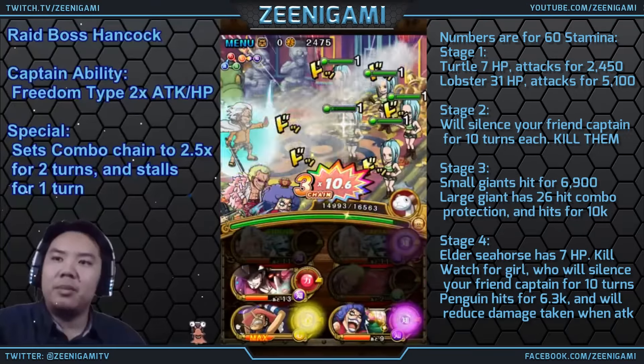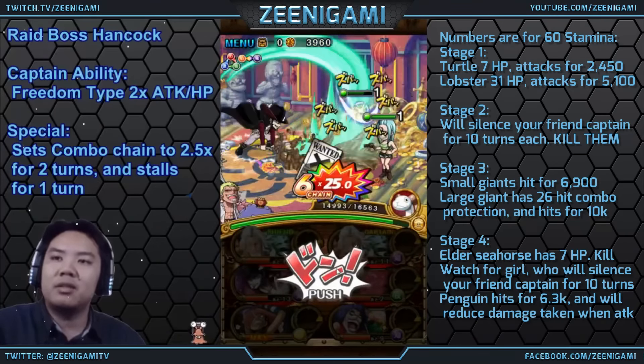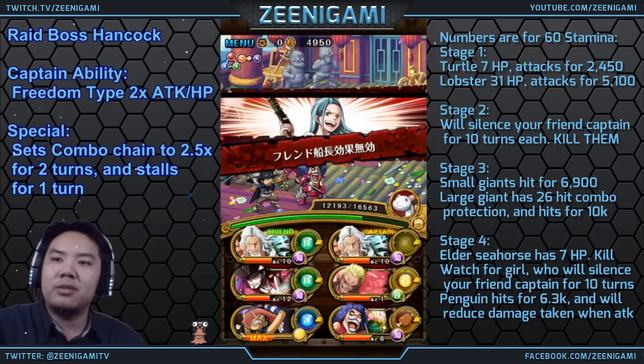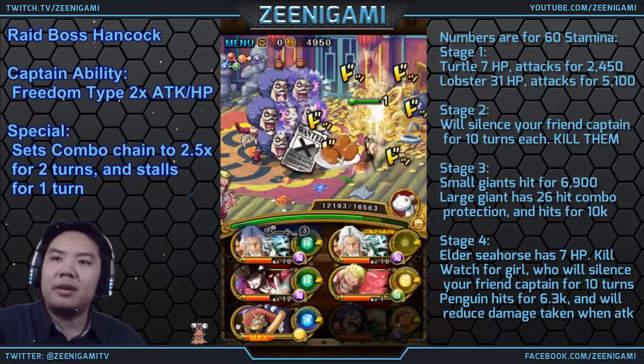On a Rayleigh team, I'll kill all but one — that's just what happens. If you're using a team like Double Mihawk or something like that, you can kill them all. Or if you bring a character like Kid or Zoro, you can use their specials to clear out this stage entirely.